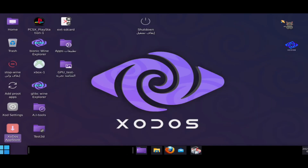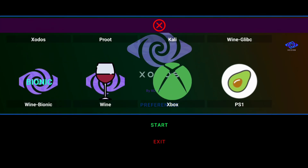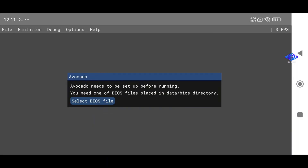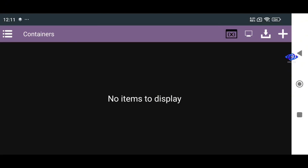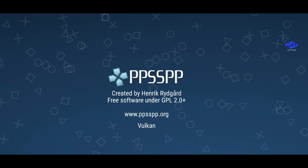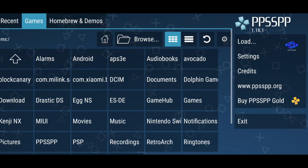Let's try out the other emulators included in Exodus. We all know that Xbox emulators don't officially exist for Android, so if Exodus could run an Xbox emulator, that would be a total game-changer. Unfortunately, it doesn't work for now. Let's move on to the PS1 emulator — and yes, it's working perfectly. Next, I tested WinLater's Bionic inside Exodus, and oh wow, it actually works! Now let's try PSP — and yes, PPSSPP is running smoothly right inside the Exodus environment.